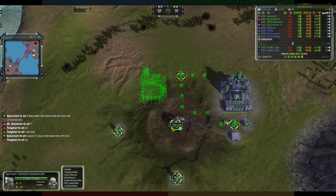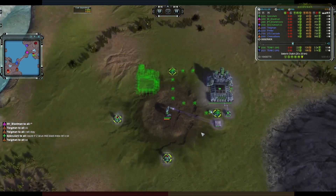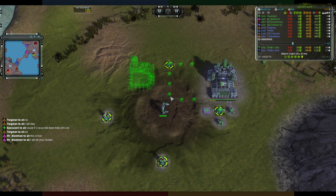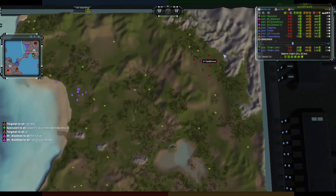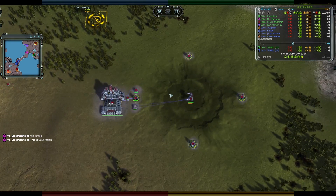For team number two it is Specularity, and Specularity is UEF — he's getting some options down and is getting an air factory so he's probably going to do some things on there. In the rearguard air position for team number one it is Early Doors — Early Doors is UEF.